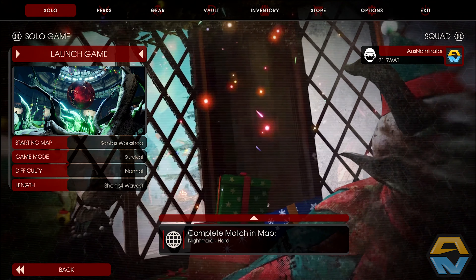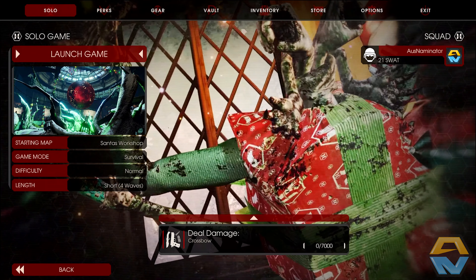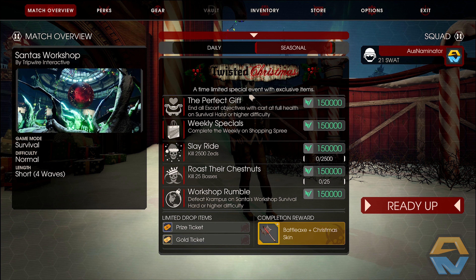So without further ado, we're jumping into the first of the new maps: Santa's Workshop, just a short match to showcase the map. The story intro plays: a year ago Krampus invaded the workshop, killed the elves, and took everything. Now Santa vows to take it back — seal his portal with fire and tinsel, build the biggest bomb the North Pole has ever seen, and deliver it right up Krampus's portal.